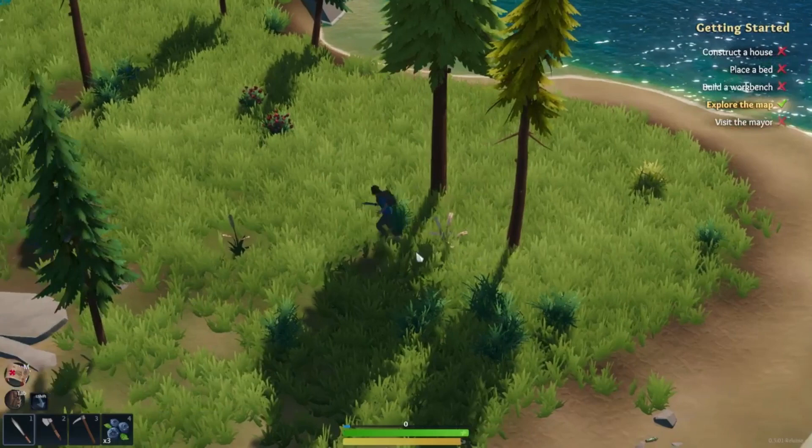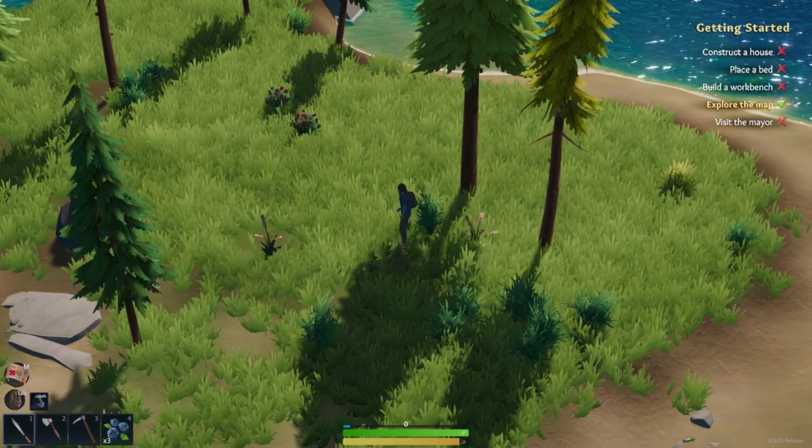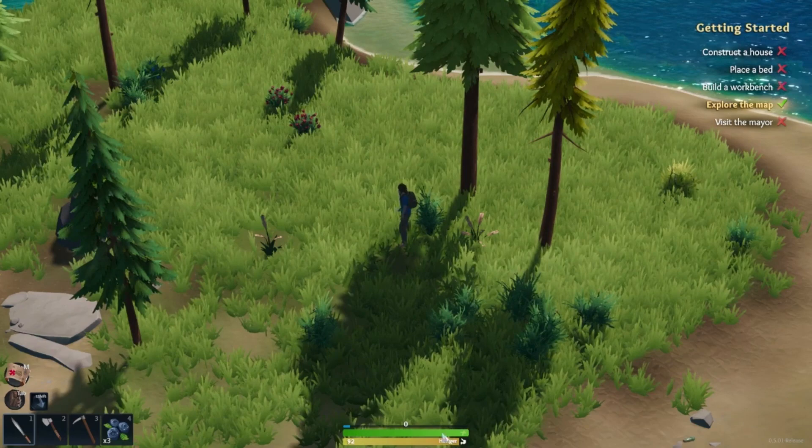You can see the yellow bar at the bottom of the screen — that's your hunger. The green bar is your health, and the blue bar on top with the number is your experience bar. Over time, you can see we've already lost a little bit of hunger, and we need to eat food to fill that back up. When it gets to zero, we start taking damage.